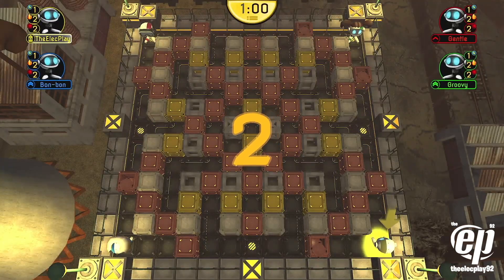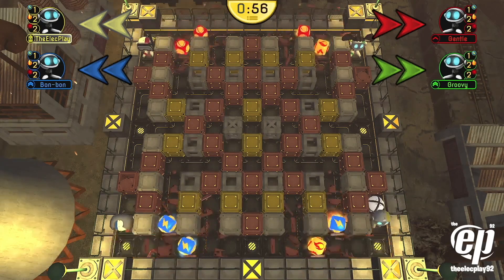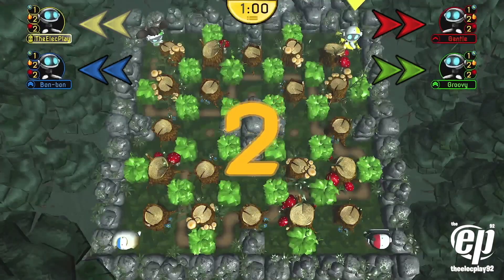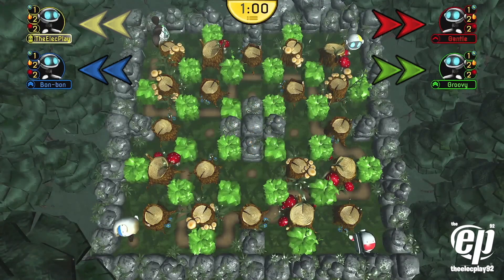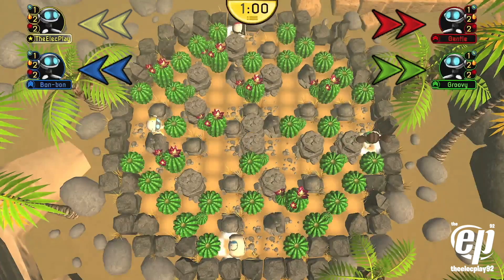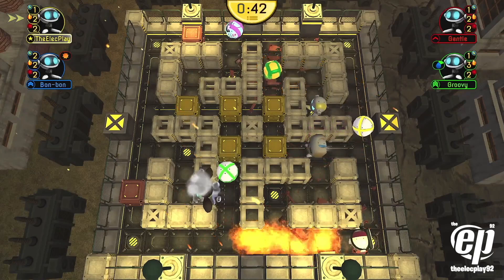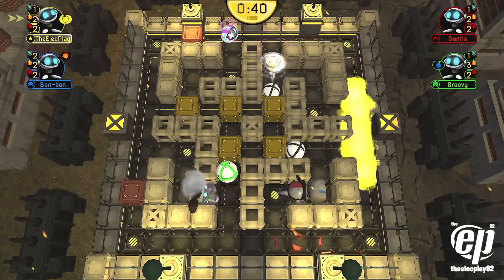In Dynablaster Reimagined, players are color-coded: yellow, red, blue, and green. Before the round starts, pay close attention to the game's heads-up display. The heads-up display shows your character's color palette and your gamer tag. The icons beside the heads-up display indicate how many power-ups you have left.